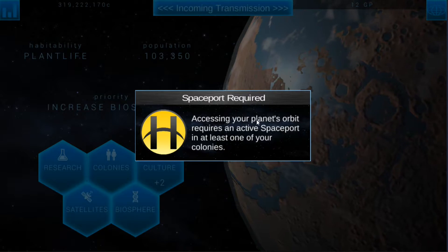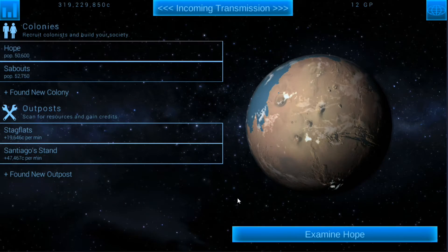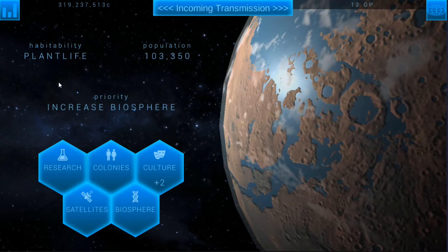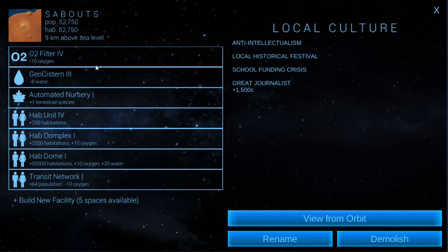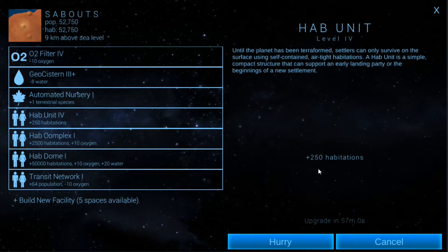The satellites — now that we've got the spaceport we can go ahead and start building satellites. Satellites give you a couple different bonuses. Let's turn the spaceport on so we can see what those bonuses are. Let me go into Sabouts because I think I need to yeah, I need to upgrade this geocistern. I'll go ahead and upgrade this hab unit too for the heck of it.